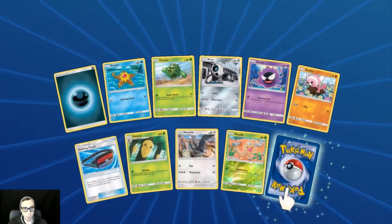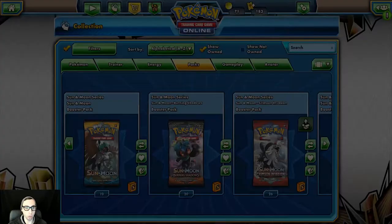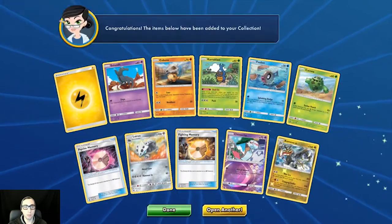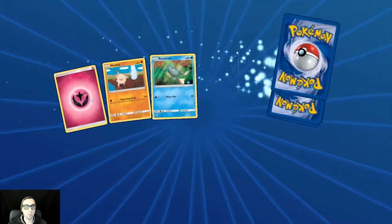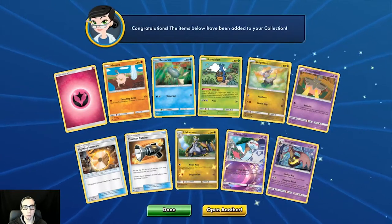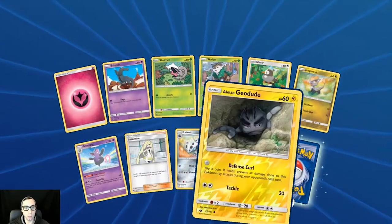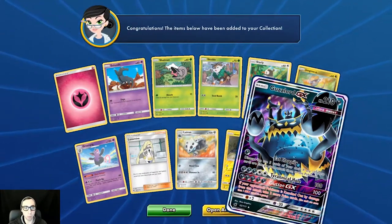I haven't seen Silvally either — Silvally is in this set as well. Reverse holo Weedle and holo rare Alolan Raichu. Reverse holo Chimecho and regular rare Kommo-o. Reverse holo Chimecho and regular rare Goregeist. Let's get some GX hype — Alolan Geodude reverse holo, and a Guzzlord GX! I called the GX on that one, I had a feeling it was going to come up soon — Guzzlord GX.